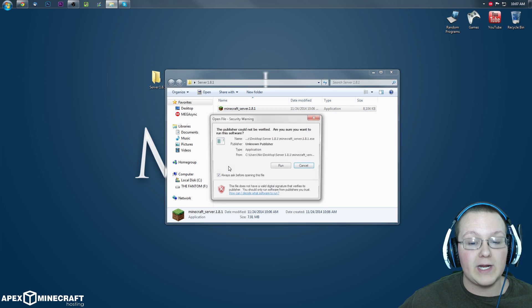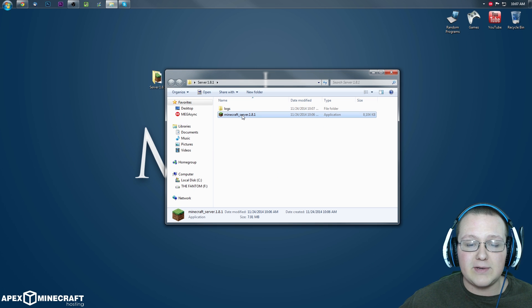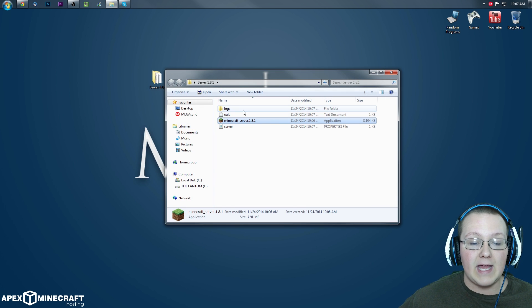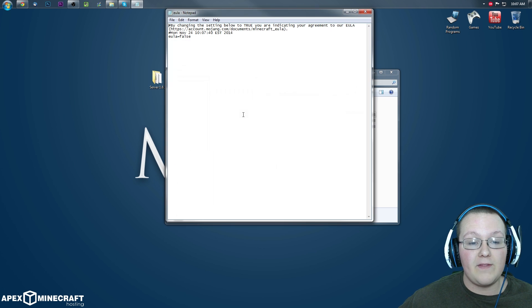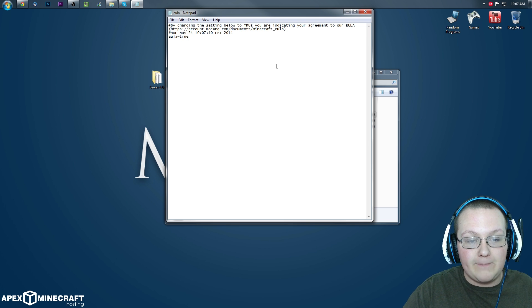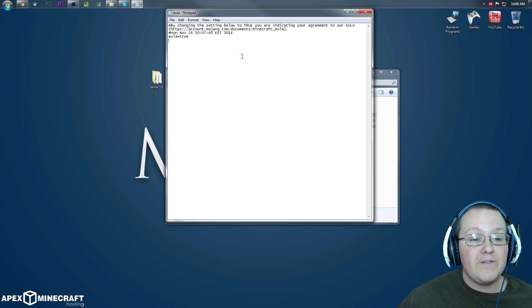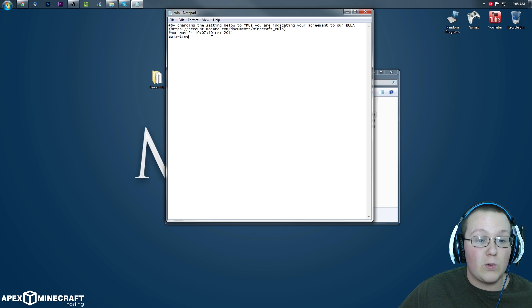Now what we want to do is double-click on it and click Run. It will then go through and generate things. There it is — the EULA. So what we want to do is double-click on that. It will open up in Notepad. We want to change eula=false to eula=true. Only do this if you go to the website shown here and agree to the end user license agreement found there. If your server is not going to break that, feel free to go ahead and change this to eula=true. Our server is not going to break it, so we're fine and good to go.